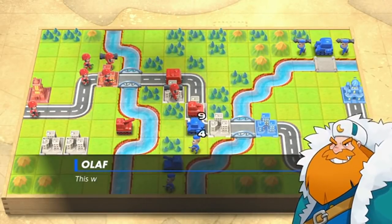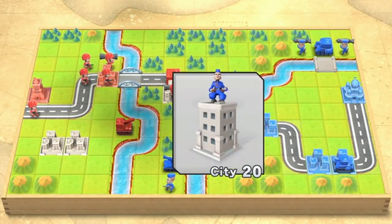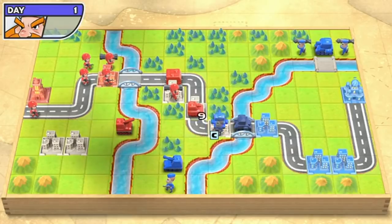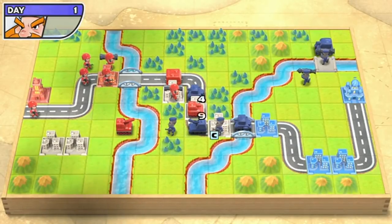He's clearly the good guy. Blue Moon is the name of the army that Olaf works for. We are the Orange Star Army. Everything's looking good so far.